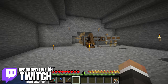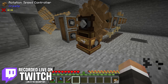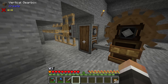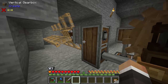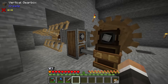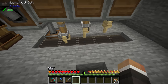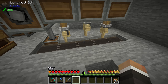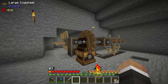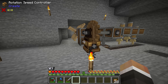In the last stream we were working on setting up this rotation speed controller from the Create mod to allow us to more easily and efficiently increase the speed coming off of our windmill bearing, thus allowing us to make things like these deployers and these conveyor belts significantly faster than they were previously, without having to go through the big cog wheel, small cog wheel monstrosity we had set up at the beginning of the playthrough.